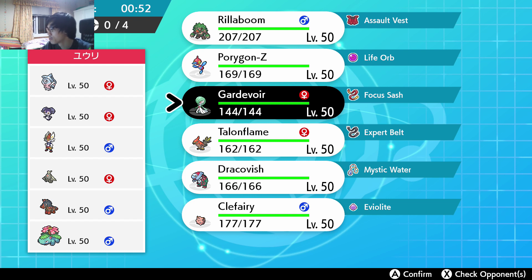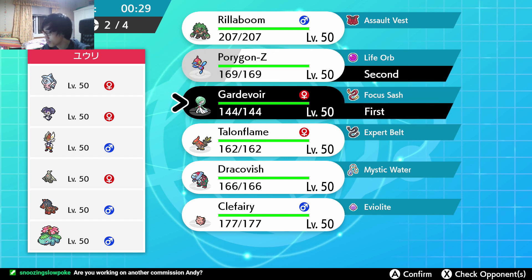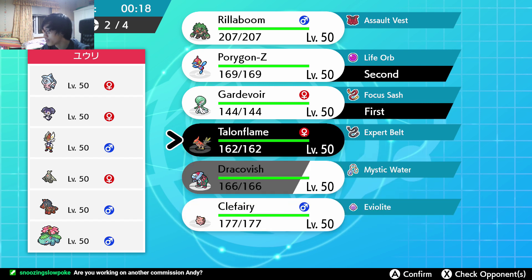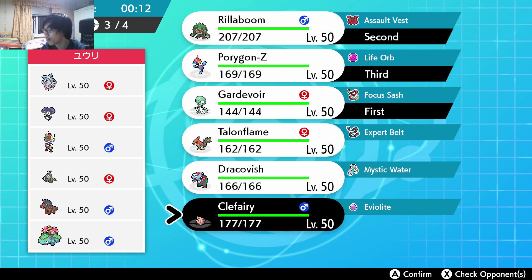I think we lead with it though — do we lead with it? And PZ? Gardevoir, PZ, Clefairy. That does probably make me scared of bringing PZ though. Kind of have to, kind of have to. Rillaboom at the back just in case for terrain shenanigans. Or actually, we go Rillaboom — why not? And then we have Clefairy, PZ at the back.